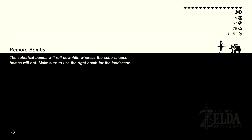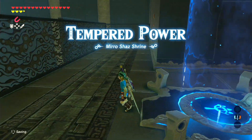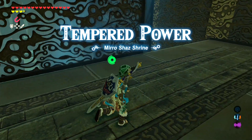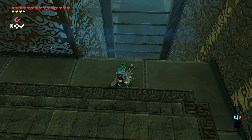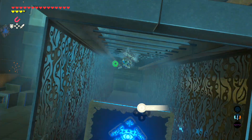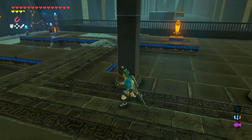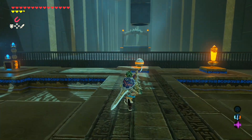Let's head inside and see what this shrine has to offer. If I remember correctly, this shrine is kind of annoying for one thing in particular, and you'll see exactly what that is in a second. This is the Tempered Power Shrine. Sounds kind of familiar, but I can assure you it is a new shrine, although I think it does share a similar concept to one that we may have already completed — my memory is a little bit fuzzy on that.